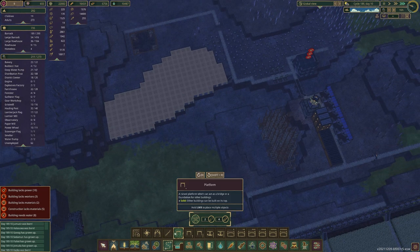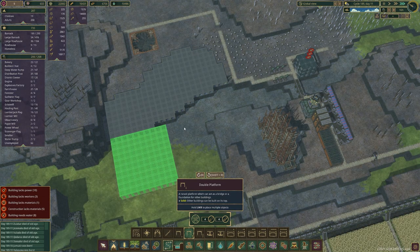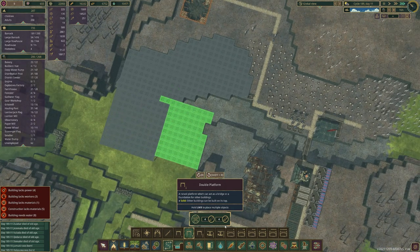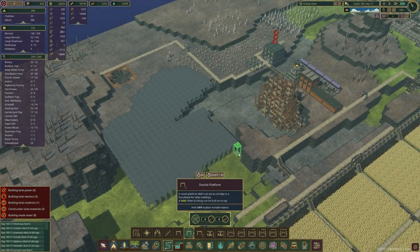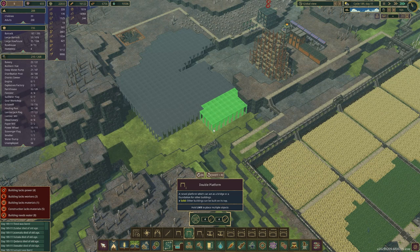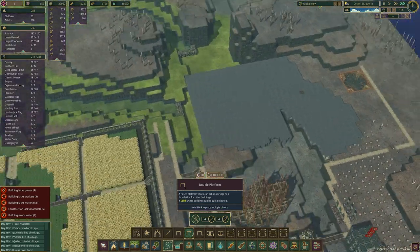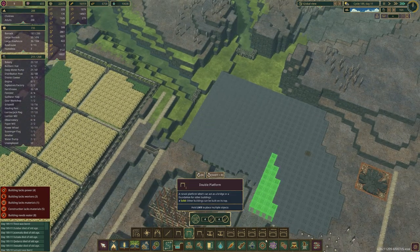This is going to cost a ridiculous amount of resources — just a crazy amount. How far do I want it to go out? Like here is good I guess. Yeah, that seems all right. We'll see how it goes for now.